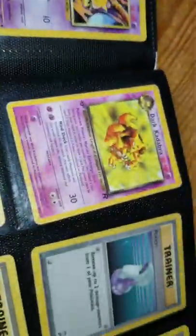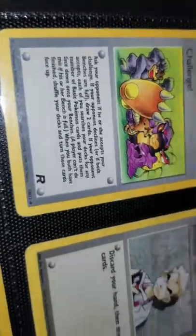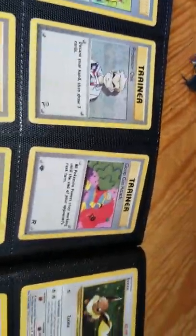Drowzee. Sorry about that — it's allergy season. Dark Kadabra. Potion. Energy Retrieval. Abra. Defender. Bill. Abra. Jynx — is that the original Jynx? Then we have a Gust of Wind. It honestly looks fake but it isn't. Then there's Challenge, one of my favorite cards because it has pretty cool Pokemon on it. Then we have a Retrieval. Professor Oak. Koga's Trap — ooh, that's first edition!